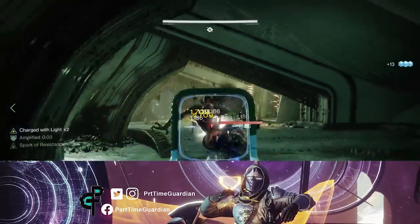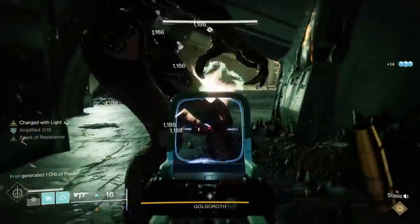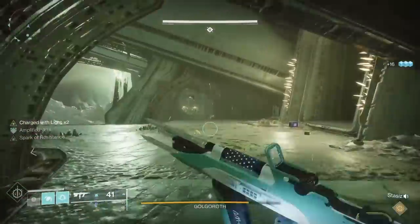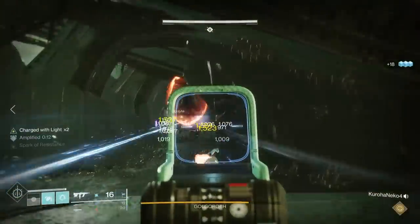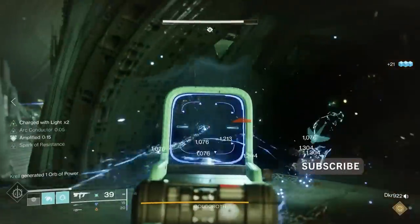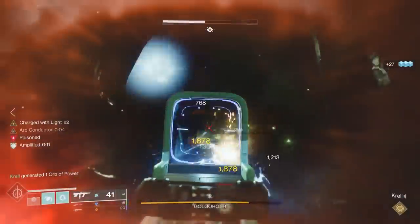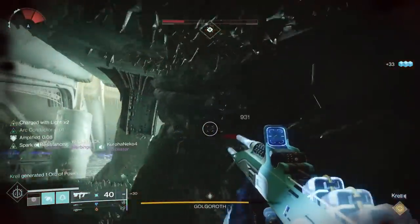So you've made it past Warpriest and now you're on to the next challenge, Golgoroth. Golgoroth is a big, ugly creature that lives in this one room. This room has a pit area down at the bottom with some actual doors and things down there, and then there's a corridor that goes around the top that also has doors where enemies will come out.